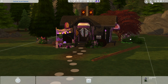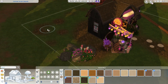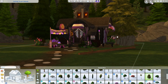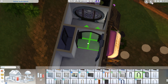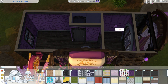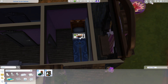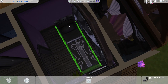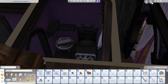I think it could easily be made into a starter because I used a lot of the new Realm of Magic items — the new stove, fridge, and bed — and I think those are pretty pricey. If you want to make this an actual starter under 20k, you could change out the kitchen appliances and the bed, and I think that'll bump the price down a lot and you'd be good to go.